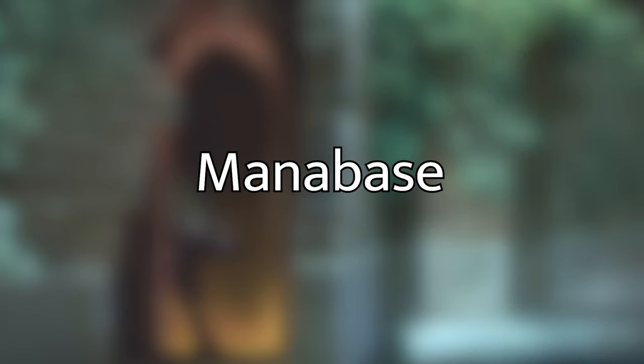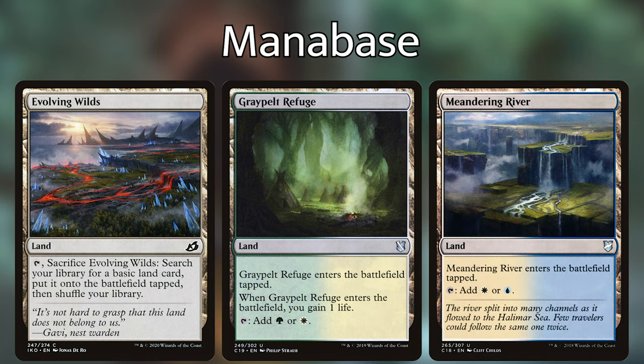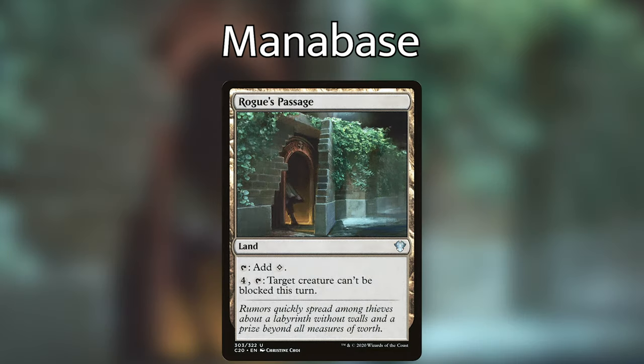Let's go over the mana base. I'm playing 8 Forests, 9 Plains, 3 Islands, and then Azorius Guildgate, Blossoming Sands, Elfhame Palace, Evolving Wilds, Graypelt Refuge, Meandering River, Seaside Citadel, Sihjiri Refuge, Selesnya Guildgate, Simic Guildgate, Terramorphic Expanse, Thornwood Falls, Tranquil Cove, Tranquil Expanse, Woodland Stream, and Rogue's Passage. Rogue's Passage is probably one of the best lands in the deck — for four mana and a tap, target creature becomes unblockable until end of turn, which can close out the game. We're playing a lot of tap lands; if you have shock lands or other expensive lands feel free to throw them in, but this deck functions super well even on a budget.